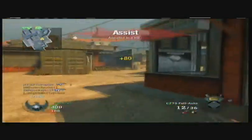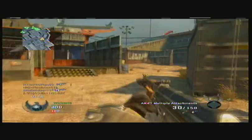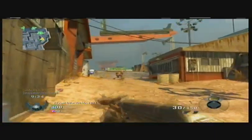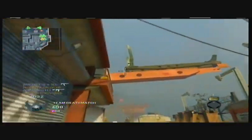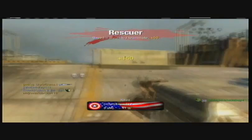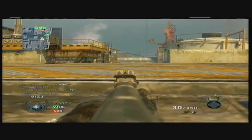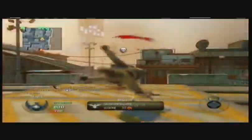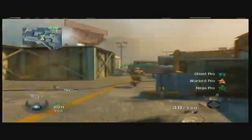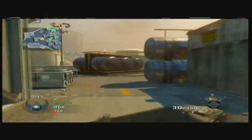I'm using Ghost Pro, Warlord Pro, and Ninja Pro. This class I have found works pretty well for almost anything — Search, TDM. It's a good class, but when you're using it, you're probably better off trying to flank your enemies.